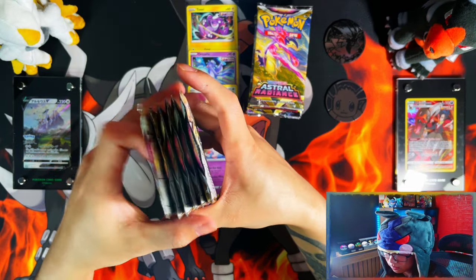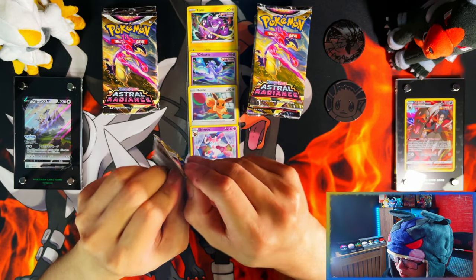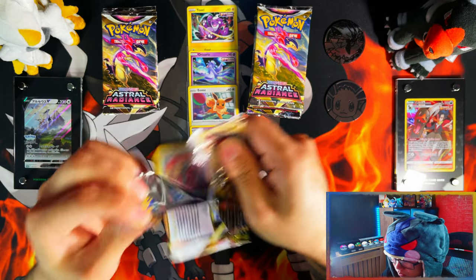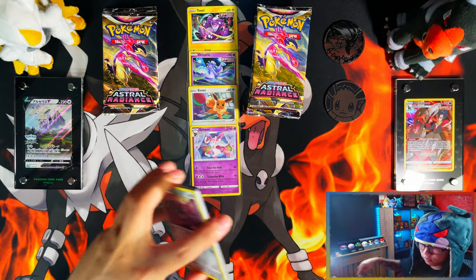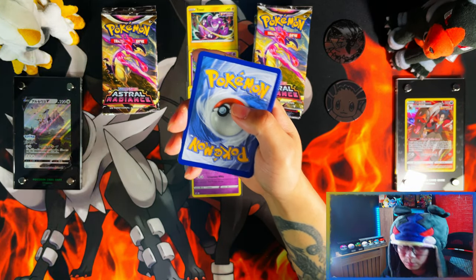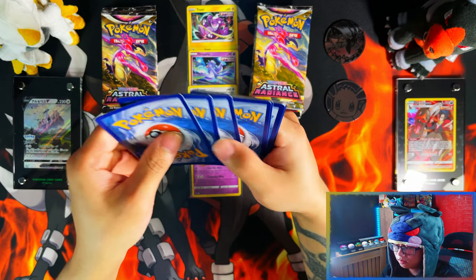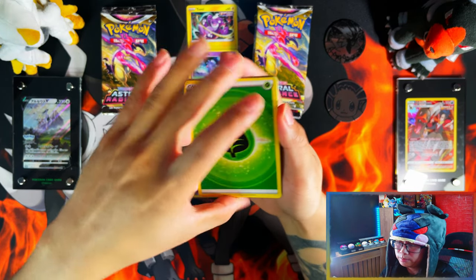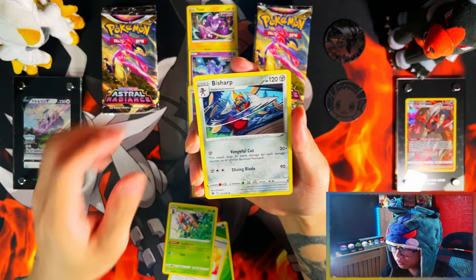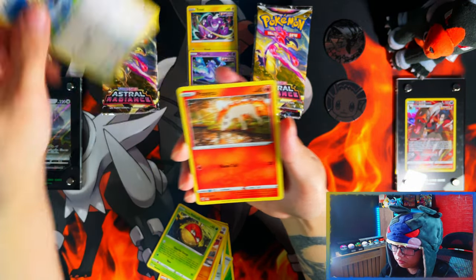So let's start off with the Checklane Blisters. As always guys, anything under 20 packs I'll give you double core cards. Let's start. So far so good for my Astral Radiance - just luck. I've opened a Pokemon Centaur Elite Trainer Box and two triple pack blisters. That's a mouthful to say - or a tongue twister. And so far my luck's been good.